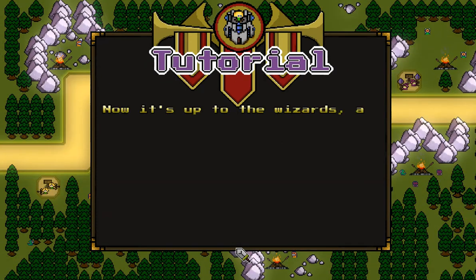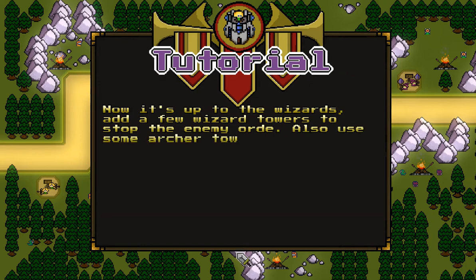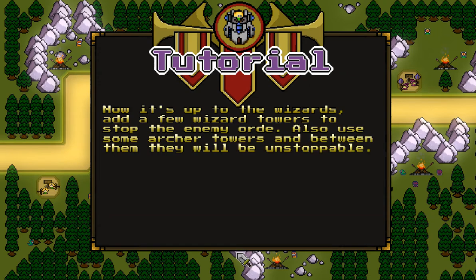Now it's up to the Wizards — add a few Wizard Towers to stop the enemy. Also use some Archer Towers, and between them they will be unstoppable.